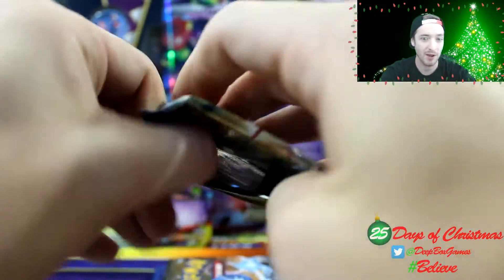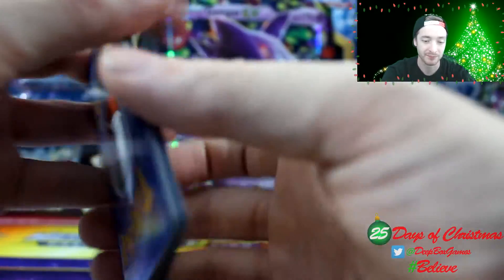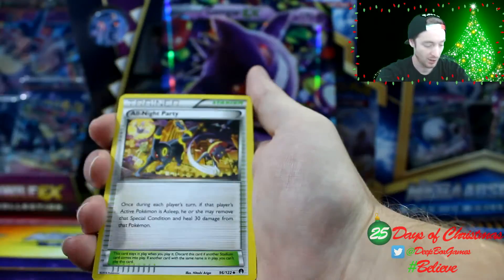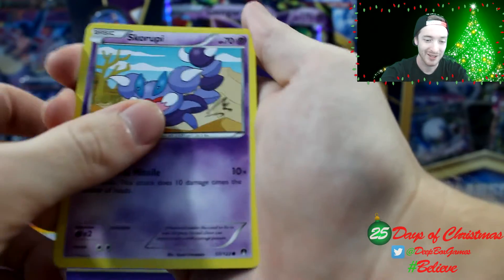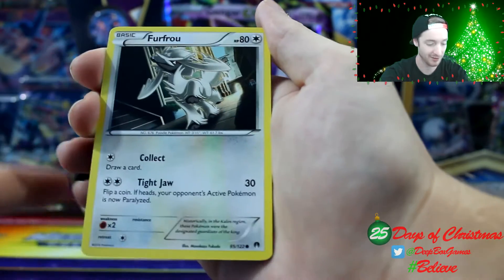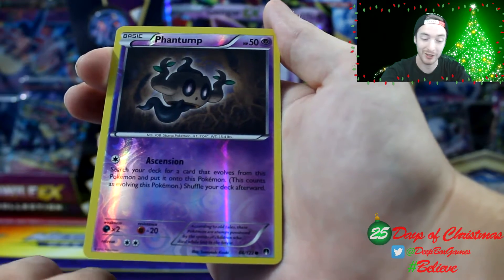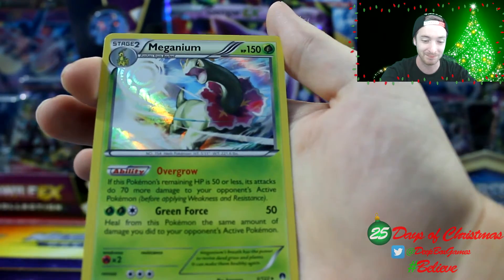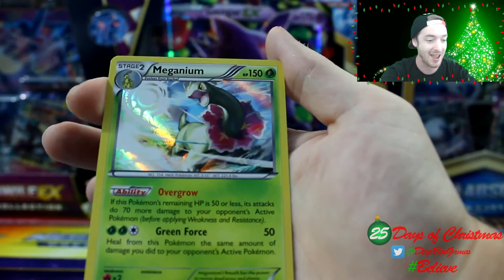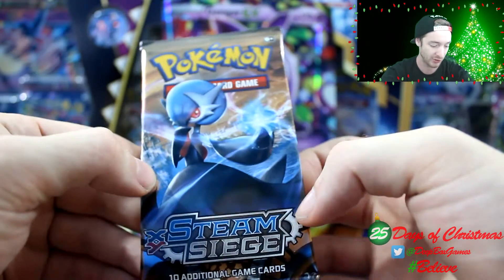We're gonna start opening the four booster packs, starting with Breakpoint. Hopefully we get something awesome — I'd like to see maybe a secret rare Gyarados. Code card to the side. We have All Night Party, Tierno, Sudowoodo, Skorpi, Gibble, Psyduck, Froakie, Ducklett, and a phantom reverse holo — really cool looking one. Last card is a holo Meganium. Super cool, not an EX, but at least we're pulling holos!